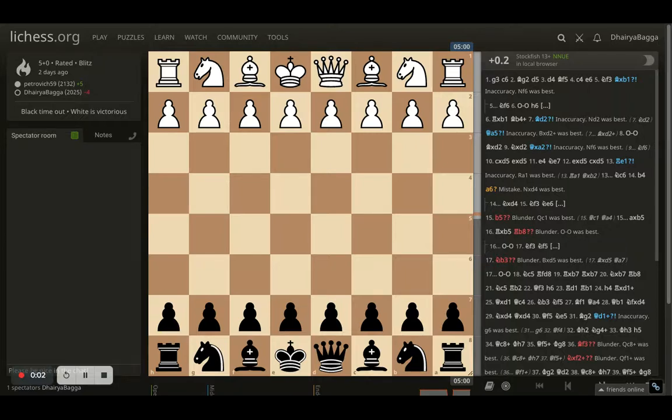Hey chess lovers, welcome back to the Chess Yard. This is Dhere Bagga, and today I'll be showing you one of the interesting chess games I played a couple of days back. This was blitz and my opponent was much stronger rated than me — 2132 at that point; I was 2025. So at least 100 rating difference between us, which is significant. It was a 5+0, meaning zero increments — five minutes for both players.